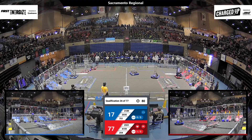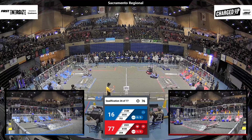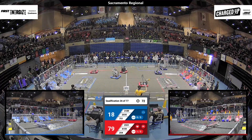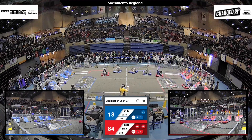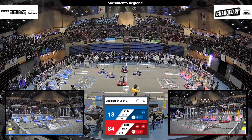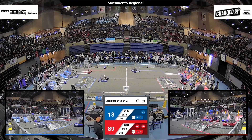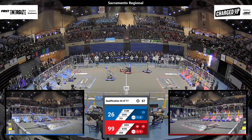4159 for Red — they're over there at the Red Loading Station trying to grab a cone, but they're having trouble. Their Alliance partner 2551, the Penguin Empire, has got a cone. They line it up and drop it into place — that scores three points for their Alliance. And they get a link! They've got one link so far.